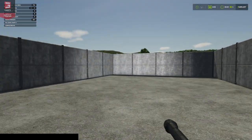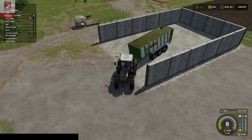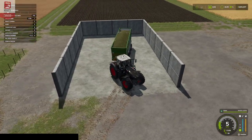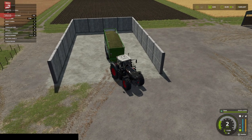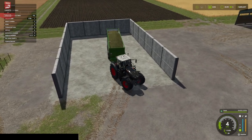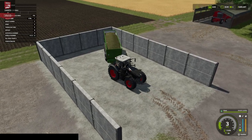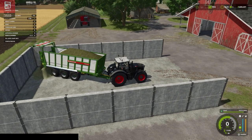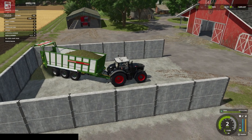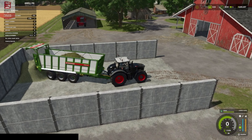So let's get some grass in here and fill it up to see it in action. On the back of my Black Beauty we have 56,000 litres of grass in the Bergman. I'll try and get it up near the back and start to unload.